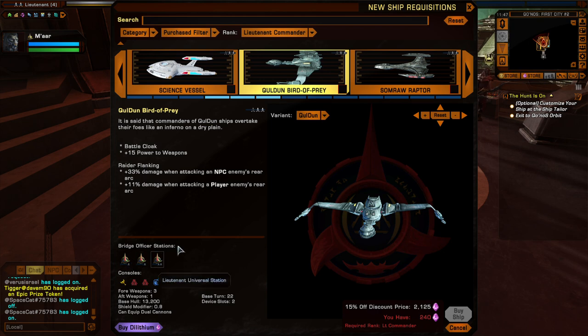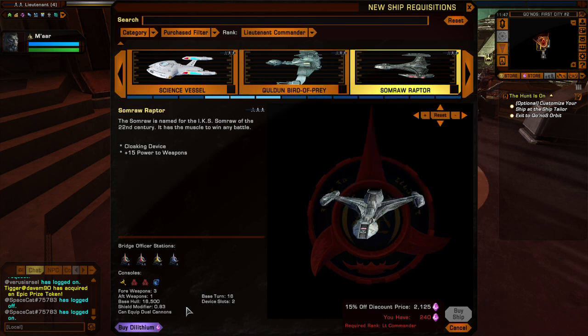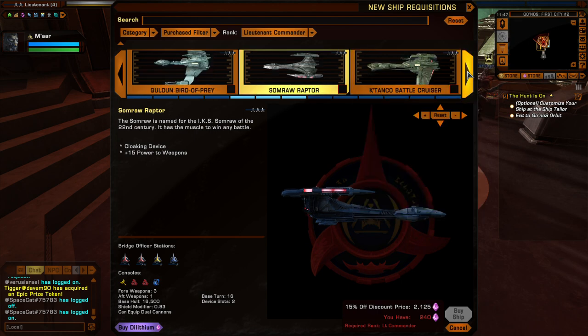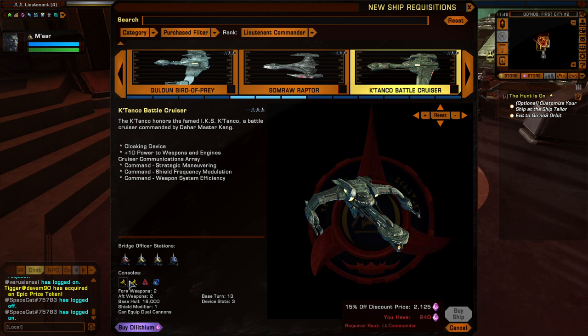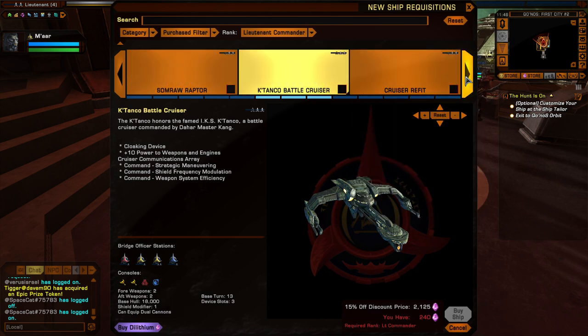As you go up the ranks with Birds of Prey you'll get a Lieutenant Universal station. Raptors are basically Klingon escorts, and battle cruisers are cruisers - see, engineering consoles.